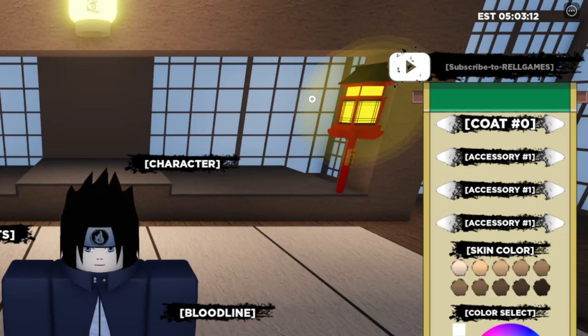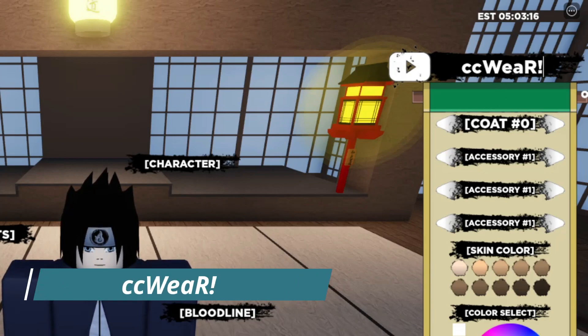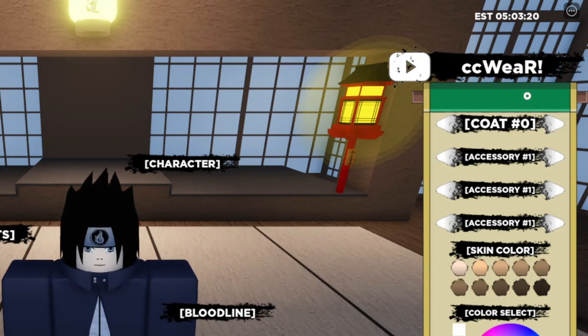The next code is cc where again. Make sure the upper and lowercase of the letters are correct. There you go, code accepted — that code gives us spins and roll coins.